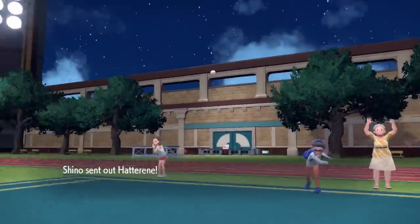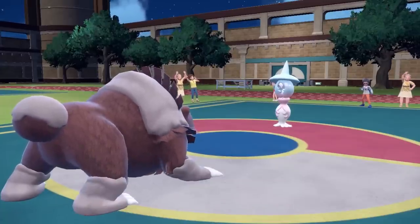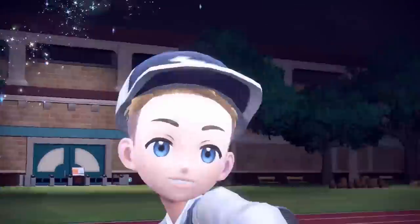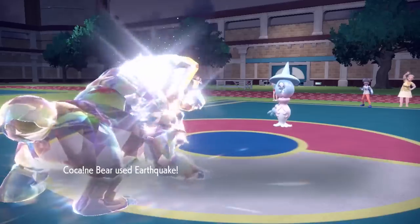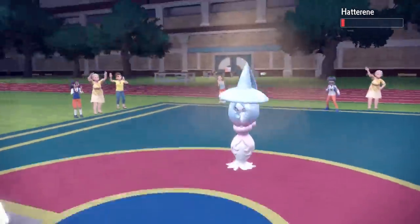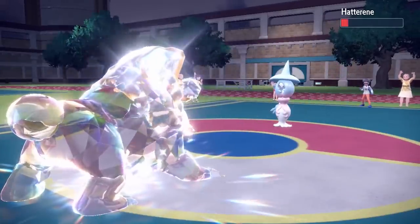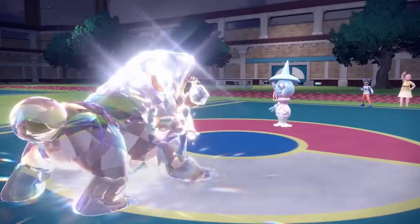I know I can live a Water move, and I know Earthquake kills it. He actually ends up switching out and brings in Hatterene, so I really wish I would have clicked Facade. I go for the Earthquake with the Tera Normal boost — that should be enough to take care of Hatterene. This is generally a Trick Room setter because it's super slow, even slower than the bear, so it naturally outspeeds me under Trick Room. But it actually lives with like negative 4 HP.